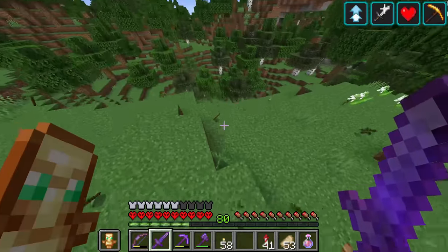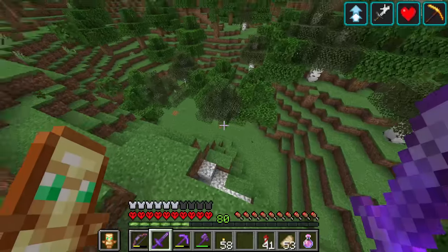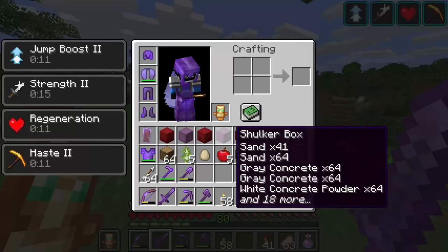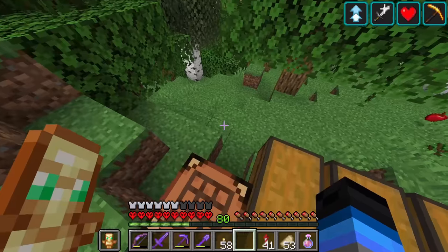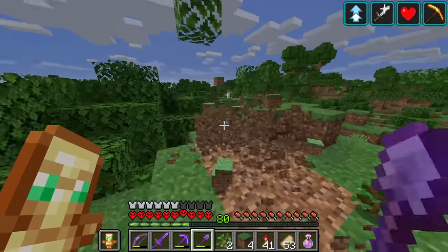Now we've cut down a bunch of trees, we're just going to wait for all the leaves to disappear. The next step is to do a bit of terraforming, because in order to build a city we're going to need a flatter landscape than this. I'm going to start by depositing a bunch of stuff in these chests, and then I'll start by taking down a couple of layers of the earth here.